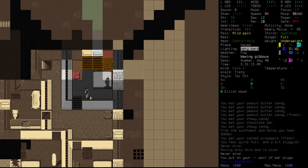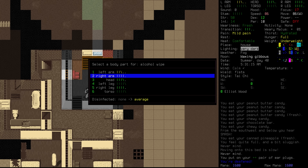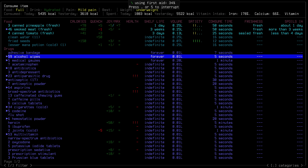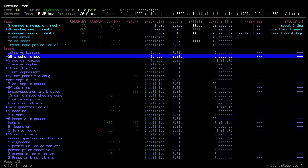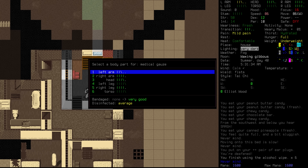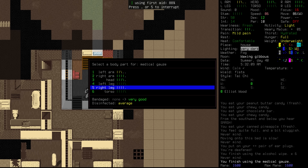Is there anything we can take to help with that? We should also have a look at making sure that everything is disinfected before we go to sleep. We're going to do the same thing for Elliot as well — just going through one by one, disinfecting everything with these alcohol wipes. Because we've got so many of them, we can afford to do that. As for bandages though, we're only going to bandage the things that are really damaged — our left arm and our head.